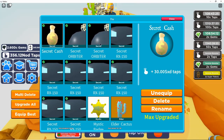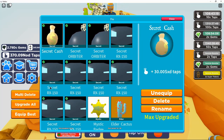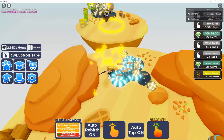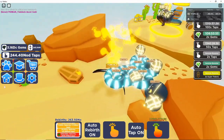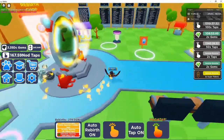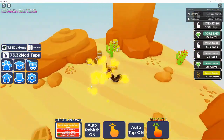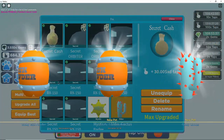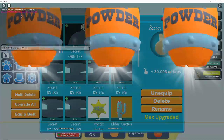We hatched a secret cache! Oh my god, that is 30 SXD! The secret cache is so OP! That's our first secret from this new egg. Now let's go back down to spawn and rebuy our secret pet chance. We may have been the first player in the game to hatch a secret pet — that was super fast, and the update literally just came out.